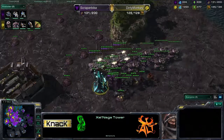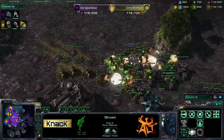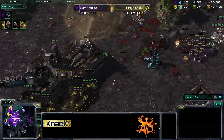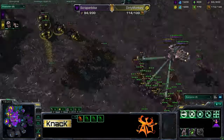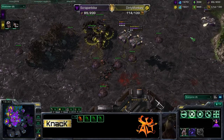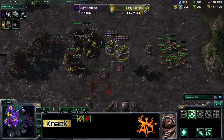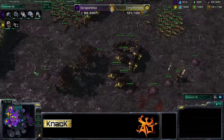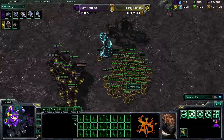Dirty Monkey now in a pretty decent position, but Scraper Bike is building up another massive tank-marine army — cruising out across the field with a couple medivacs in tow. Pretty scary force — he's even got some ghosts in the mix. Good fungal going down, though he was out of energy at one point. Scraper Bike gets cleaned out again.